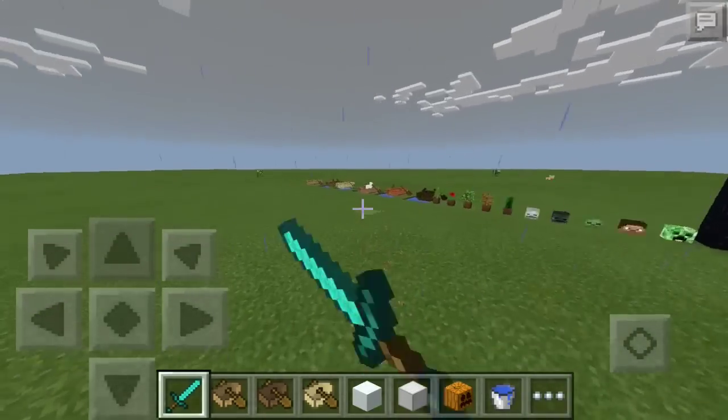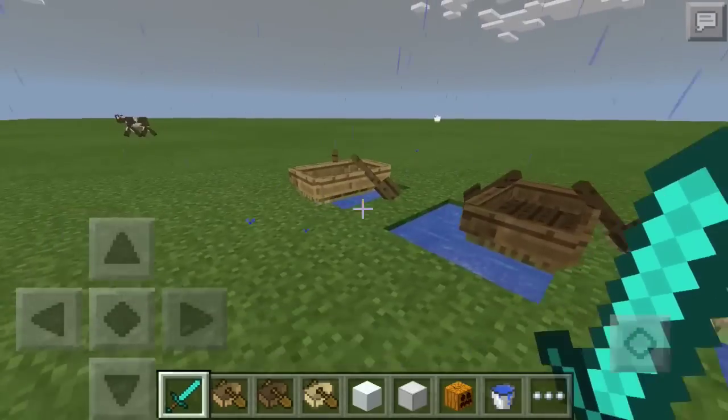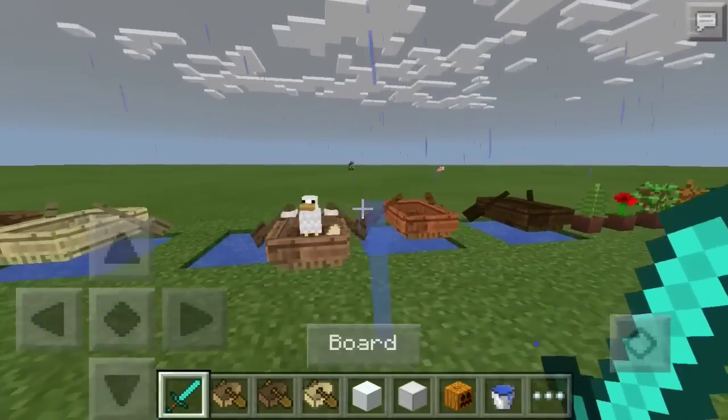They've added different types of boats for different types of wood. If you use acacia wood to make a boat, you get an acacia boat; if you use spruce wood, you get a spruce boat — and so forth with all the other wood types.